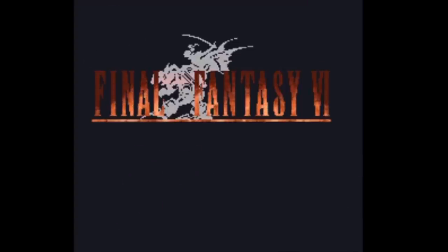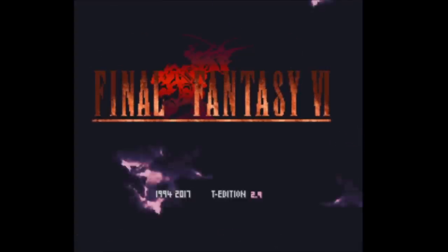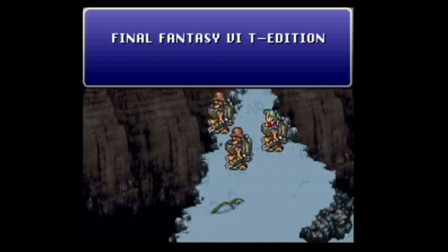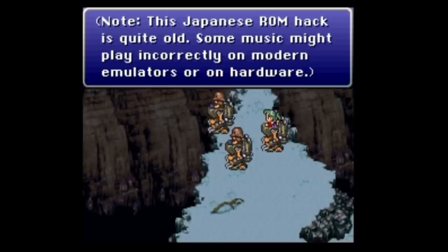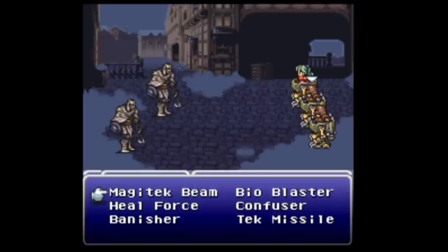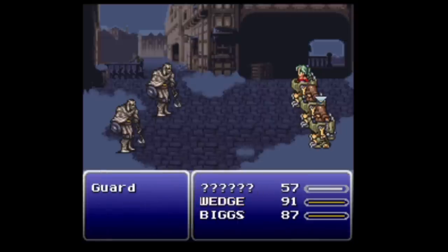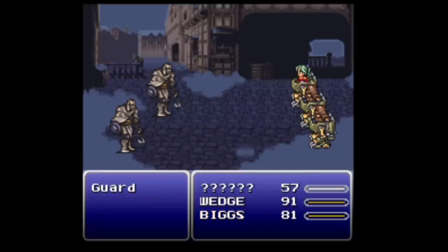Hi there, this is Dave, and welcome to my overview of Final Fantasy VI T-Edition. As many of you are aware, T-Edition is a brand new ROM hack to the English community. This is a very famous Japanese ROM hack that has now been translated into English, and it is famous for a reason. There are a ton of changes to it. The main story has not been changed — there's just a whole lot of new additions, new scenes, new quests, new rebalancing, just a whole lot of new stuff to make an old game a great favorite.